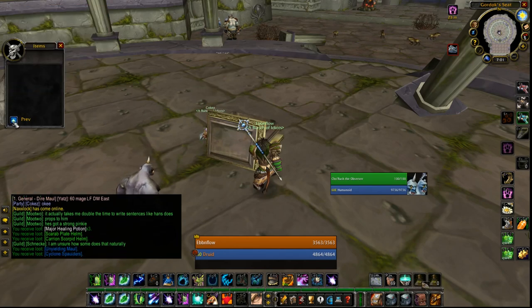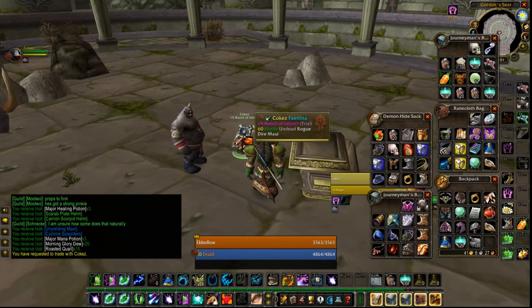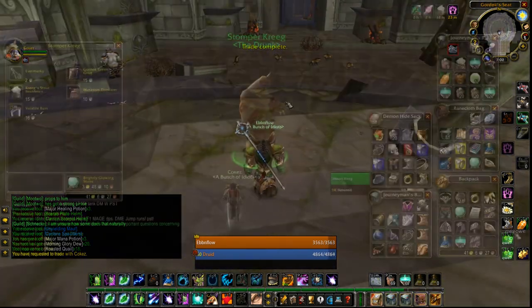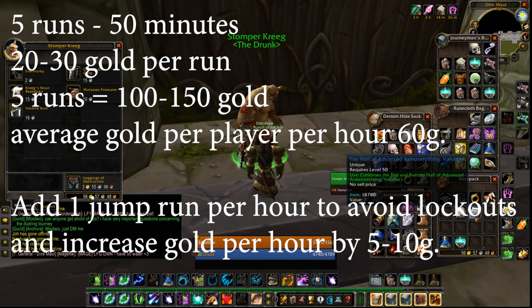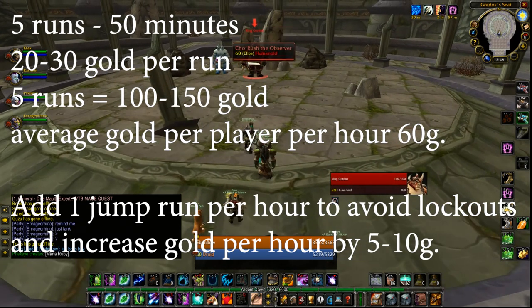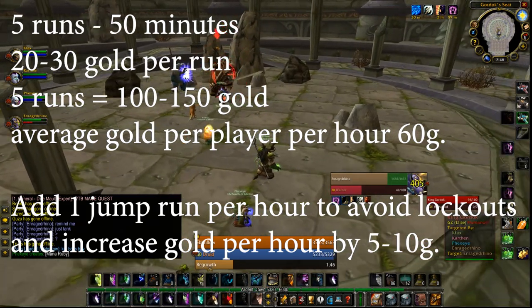My suggestion would be that you do 5 tribute runs, which is going to take you roughly 45 to 50 minutes. If you're any faster than that, make sure you do 2 of these jump runs. On average people are going to take about 10 minutes per run. So after your last tribute run, go ahead and run out of the dungeon, go into the east side of Dire Maul and do a jump run and look for those class books that are sometimes on the ground. This will make you an extra 10 to 15 gold an hour, plus you avoid getting locked out.